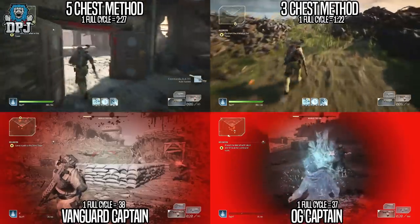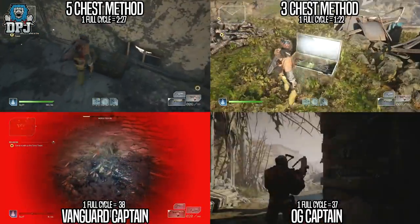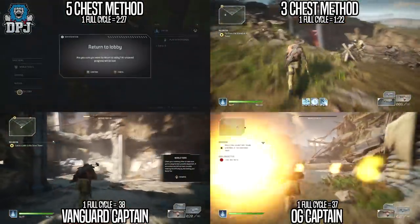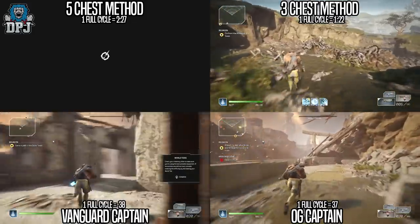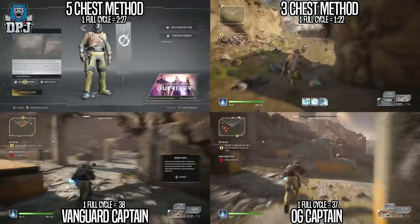Running the 5 chests, I could do a full cycle of grabbing them, returning to the lobby, and loading back in, in about 2 minutes 27 seconds. Running the 3 chests, I was able to grab all 3, return to the lobby, and load back in in about 1 minute 22 seconds — so that's over a minute quicker.